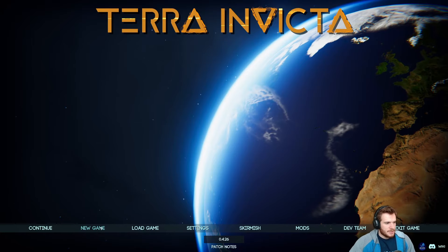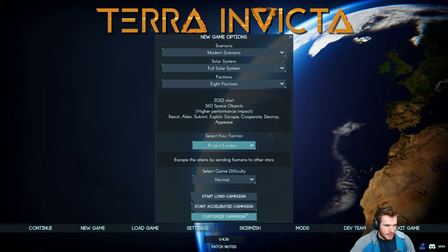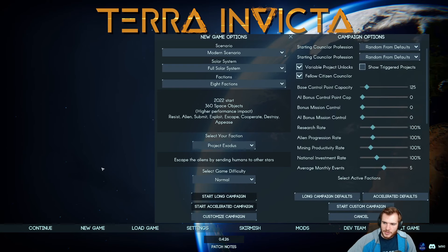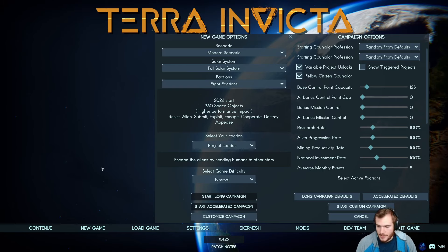I've decided that for this playthrough, we are going to try out Project Exodus. Project Exodus is the faction that wants to GTFO and get away from Earth. Earth's dying anyway because of global warming — we've killed the planet, the ice caps and the polar bears are all gone. Let's just go somewhere else. They want to focus on space, which is an aspect of this game I have very little experience with. I'm pretty good at the Earth side of things, but when we get into space, it gets a little confusing. So we're going to try that out and see how it goes.